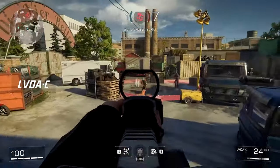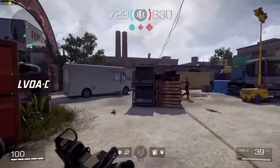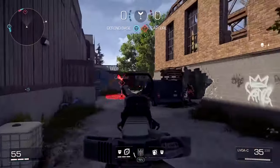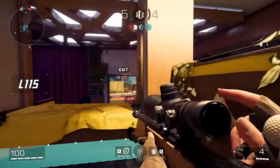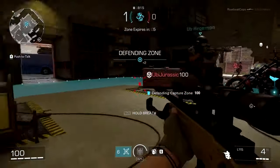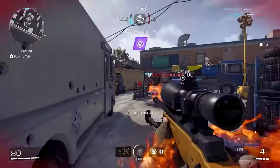One other thing worth noting with the Shock Wire is that it does have a larger area of effect than it did in Rainbow Six. This is basically because this game is more free-flowing. In Rainbow Six, you could punch holes through walls and shoot different eye lines out through each of the walls, and in X Defiant you can't do that. So they've basically given it a larger area of effect so that you can use it to your will.